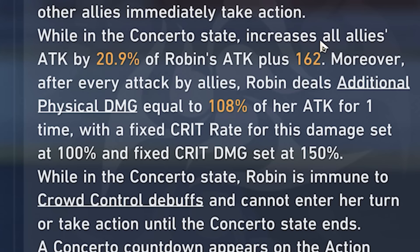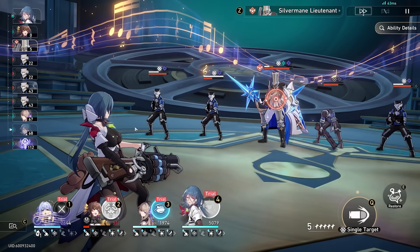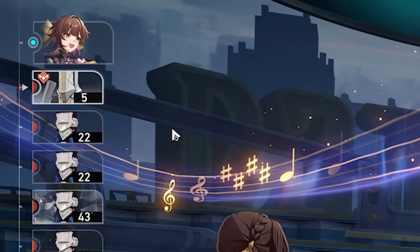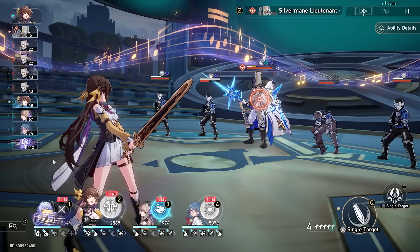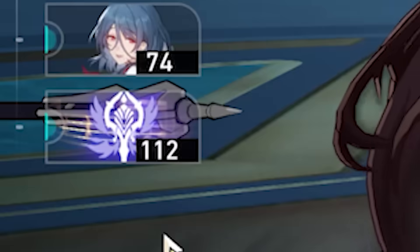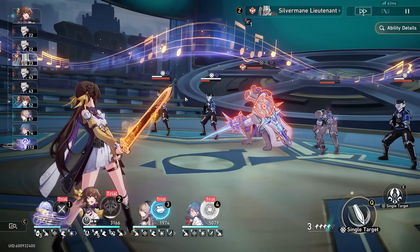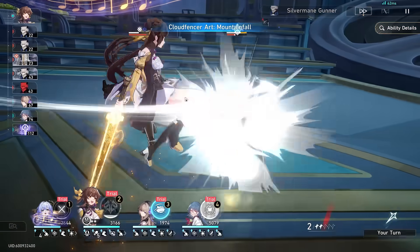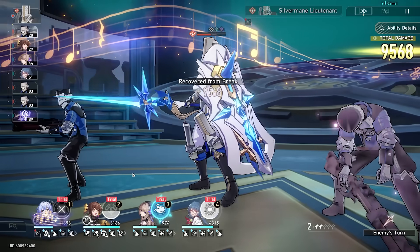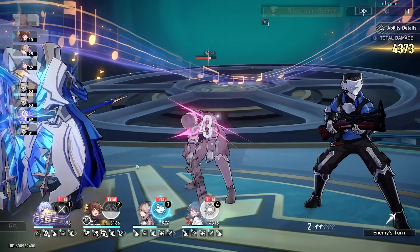This hit has a fixed crit rate of 100% and a fixed crit damage of 150%. Something pretty unique about this state is that if you look at the turn order, Robin isn't there at all — Robin will not even act until this state ends. So when this field is up, Robin will then get back her turn, but until then Robin's not getting an action. This seems like a bad thing, but it's really not, because the only thing you really need Robin for is her skill and her ultimate. Luckily her skill lasts for 3 turns, so we're not going to have to worry about reapplying it for a while.